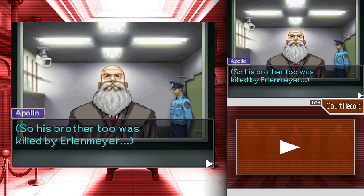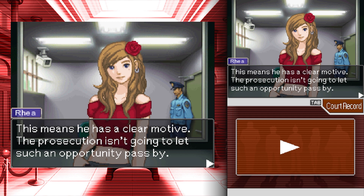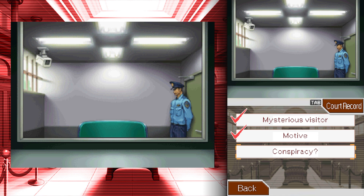So his brother too was killed by Erlenmeyer — and that's why he was wearing a costume, to get in. This is not looking too good at all. Now I can see why he would sympathize with Ria. Wait a minute — this means it's a clear motive. The prosecution isn't going to let such an opportunity pass by. We probably shouldn't mention the letter at the trial tomorrow.